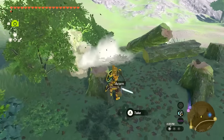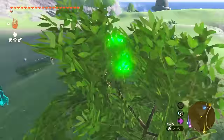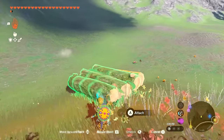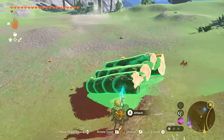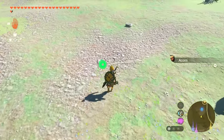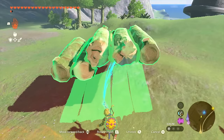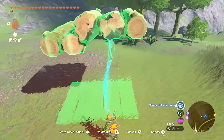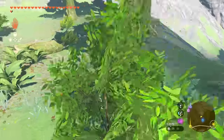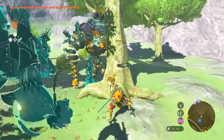Once the trees are knocked down I pick them up, turn them around, and combine them into a stack. I also notice a monster extract on the ground — nice to have. I grab all the goodies and head back toward Laurelin Village with the logs. There's also a shrine visible over there that I need to work on finding. I knock down one more tree and make another little bed of logs, then combine it with what we already have.